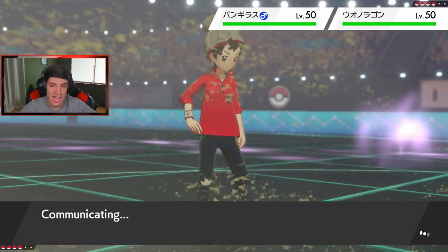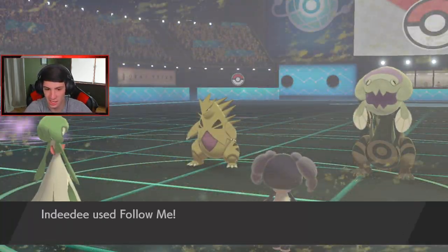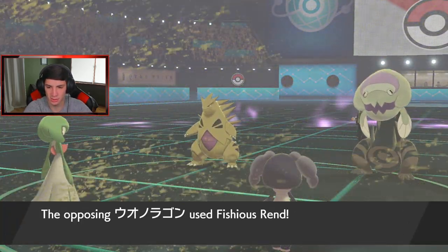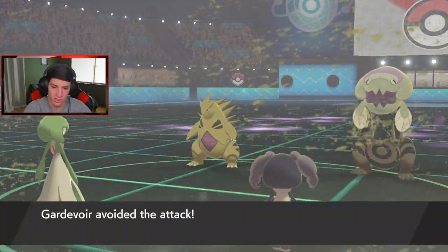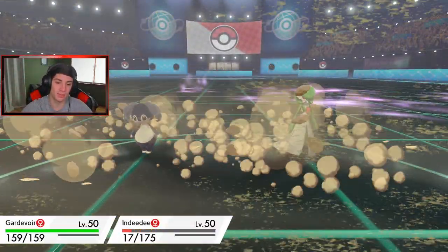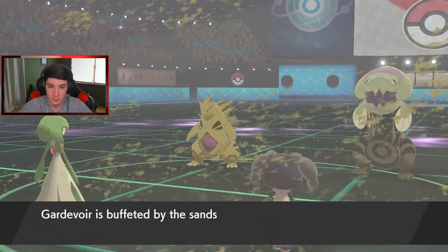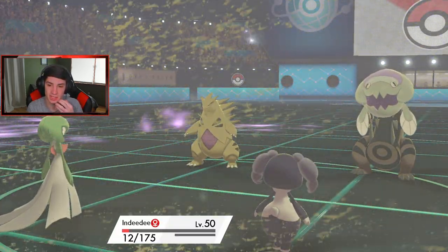I'm hyped for the G-Max Copperajah - if I can get this Trick Room rolling I think I can roll out with this team. I'm predicting Rock Slide from the Draco fish. Follow Me eats it up and Gardevoir dodges the Rock Slide - let's go! Gardevoir coming up clutch. So we definitely get off the Trick Room. I could pull another Follow Me, but I'm going to take out the Draco fish probably in one shot.